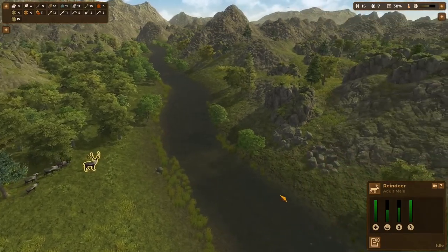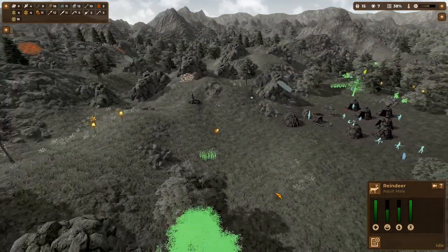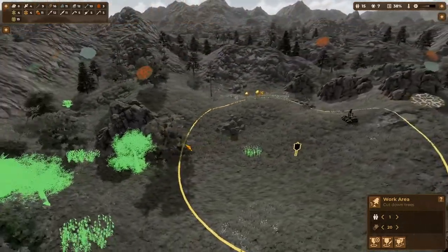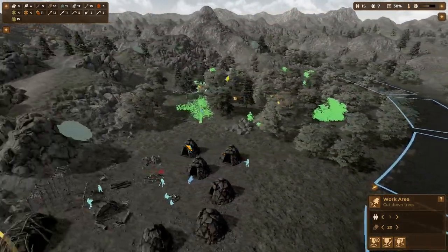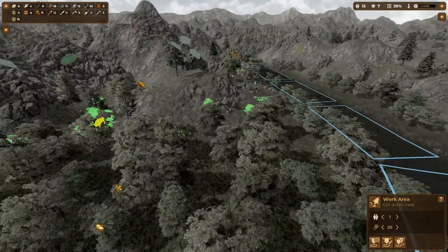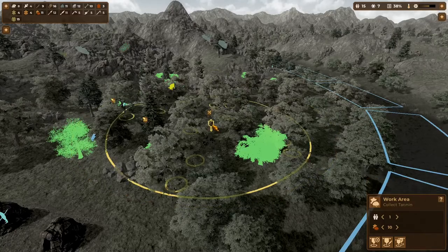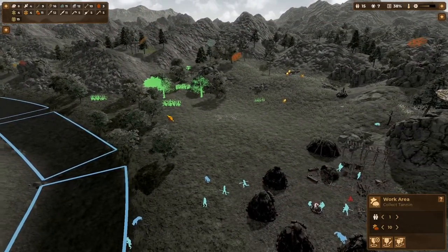We're doing okay on food but you can never have enough, honestly. I want to take a quick peek — you can see we've collected all the wood here. This is one thing you'll have to deal with in terms of resource management. We want to decide: there's a natural shelter forming here; it might make sense to keep clearing in this direction, though we might have to move our hunting grounds and tanning collection if we do that.